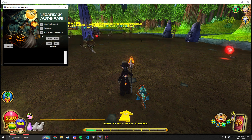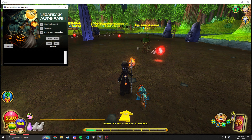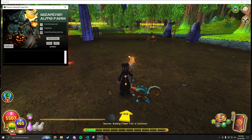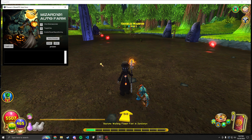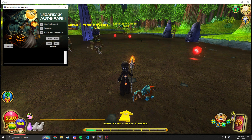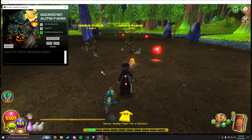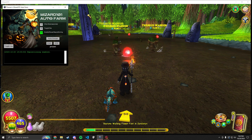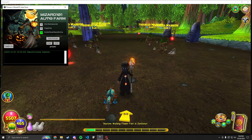And now you have mouse repositioning. This is basically essential because how this script works is it's going to continuously make you move to the right by pressing D. The issue is if you don't have enough pips while it's pressing D, your cursor is going to go right, right, right — to the next card, next card, next card — until it reaches the friends tab up at the top, and that's where it bugs out.